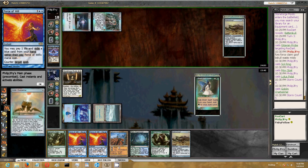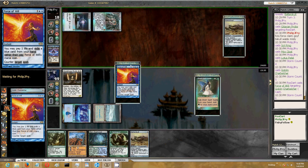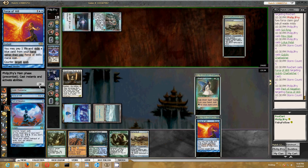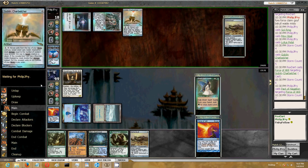He's going to cast the Charbelcher here. Obviously I will Force it. And he will have the Pact - presumably he will have a Lion's Eye Diamond in hand as well.